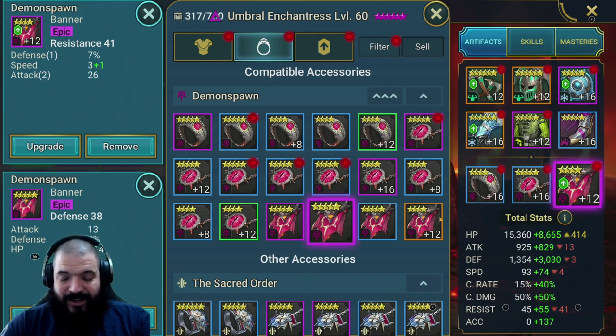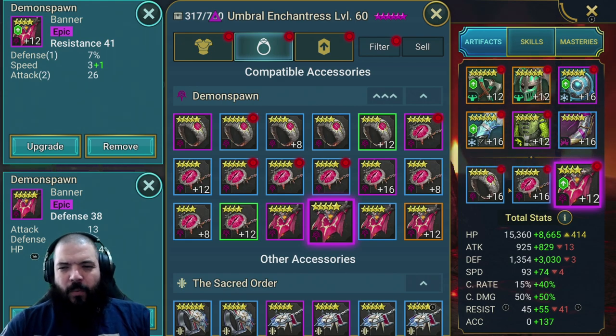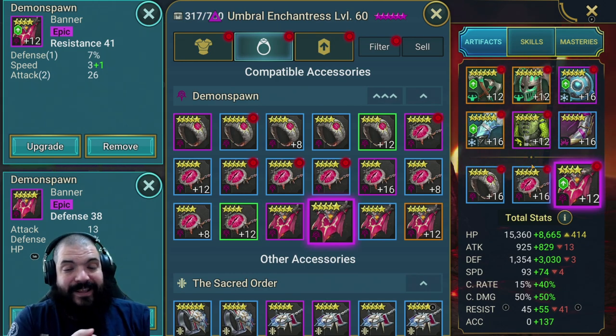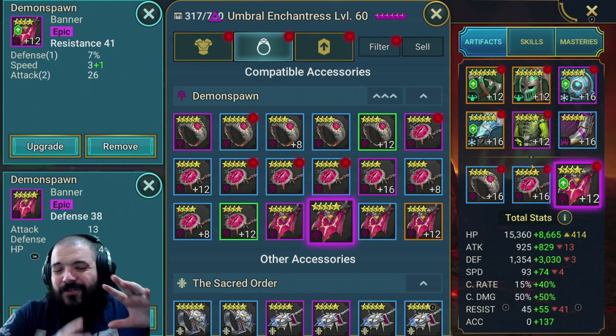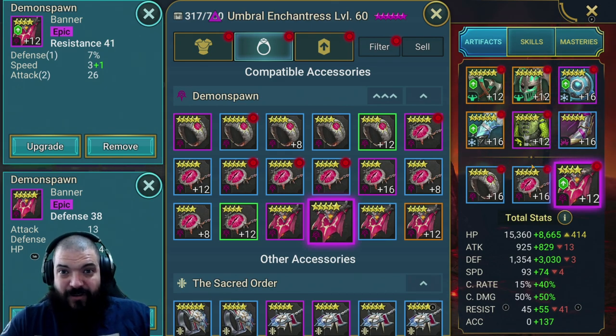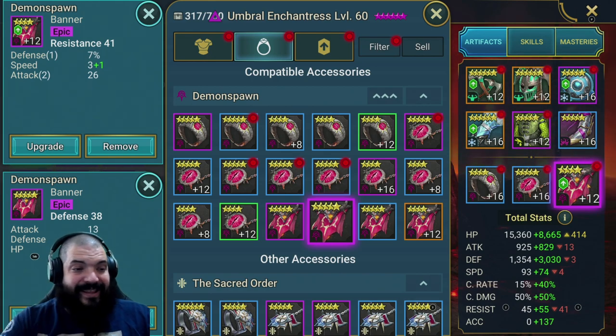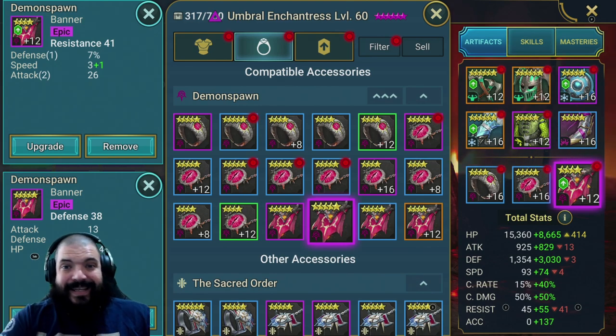You want an accuracy banner ideally with speed substats and a little bit of defense. I've got 137 accuracy on her at the moment and I'd like it a lot higher. I haven't changed the banner yet because she's speed-tuned in my arena team. Ideally go accuracy banner; if you can't, a defense banner would be ideal; HP is third choice; and worst case scenario, use a resistance banner.